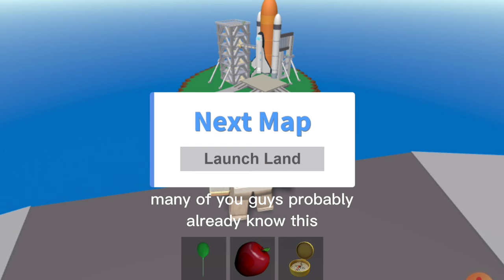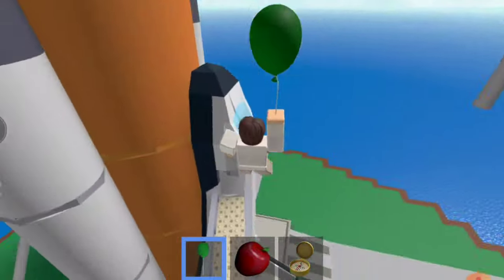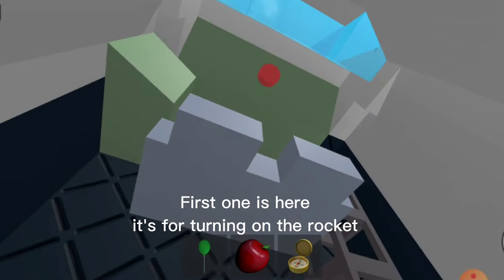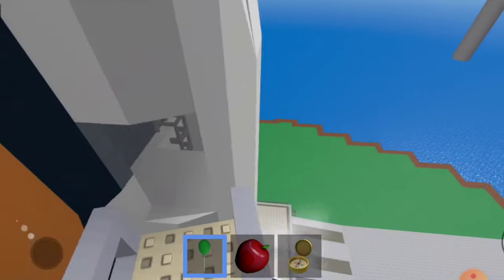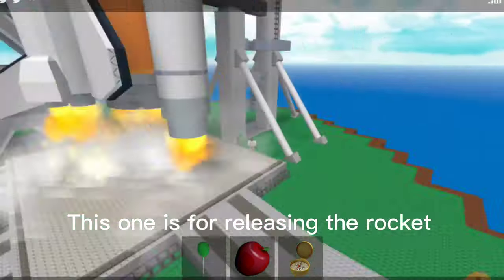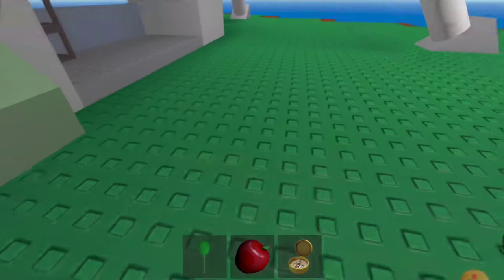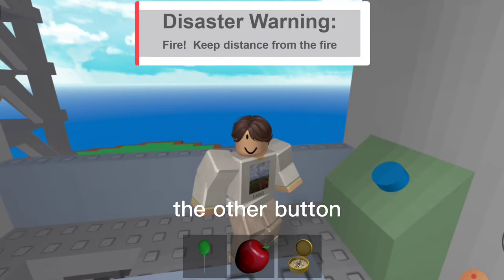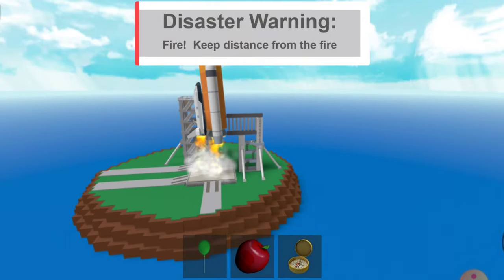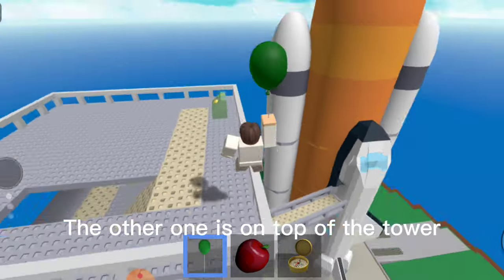Many of you guys probably already know this. There are four buttons on this map. The first one is here — it's for turning on the rocket. This one is for releasing the rocket. The other button, the other one, is on top of the tower.